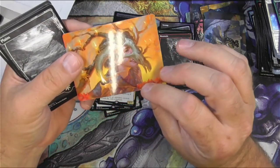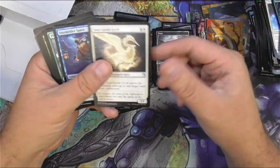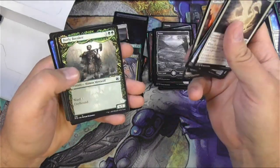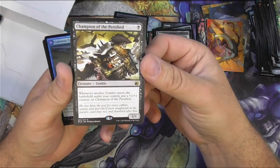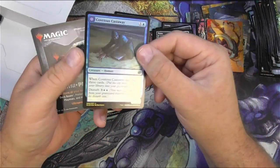The Hedgewitch's Mask — cute, bring it to all the parties. Cavalier, Breaker, Naturalist, Champion of the Perished — great, so I got the regular to go with my buy-a-box promo. Cool, I like that art as well. Covetous Castaway — look, he's so sad.